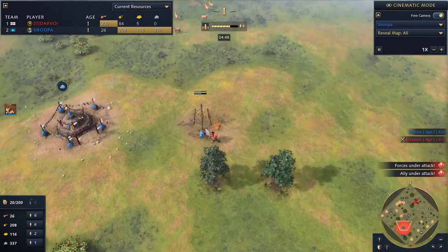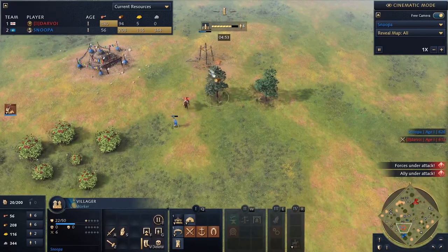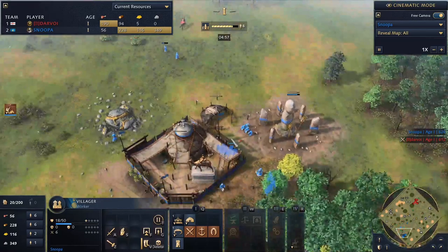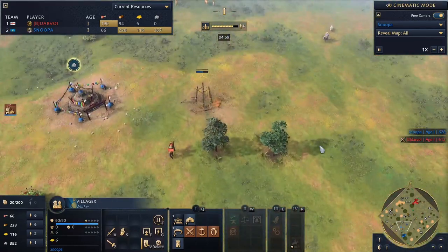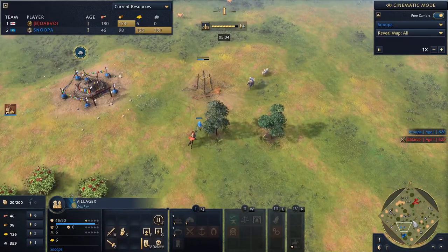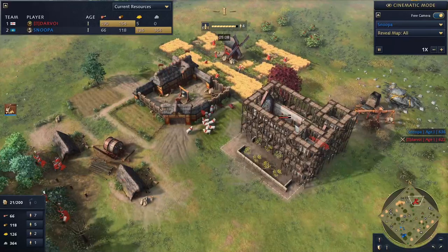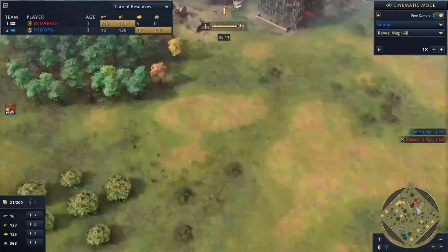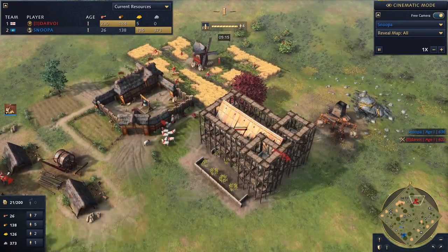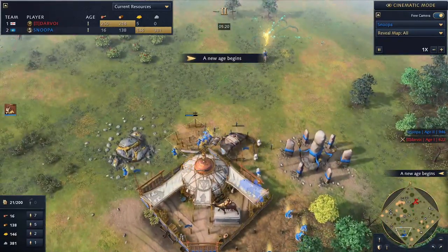His scout is here — well played by him. I have to pull my villager back so I don't lose him. It was a very close call. I'm sending out a new one to finish the tower, and I can confirm I definitely wouldn't have got it done in time. I went across and scouted after initially bringing back the sheep.